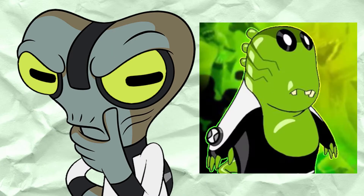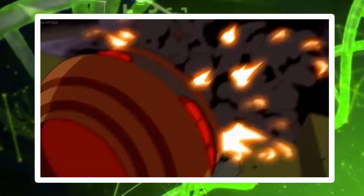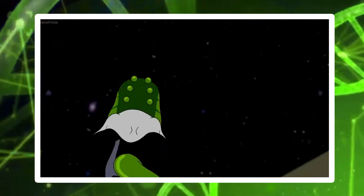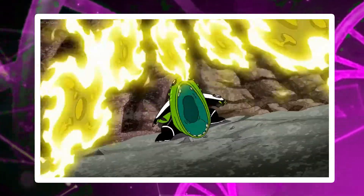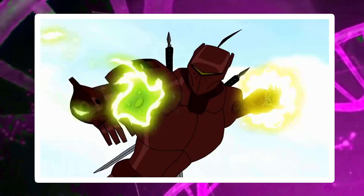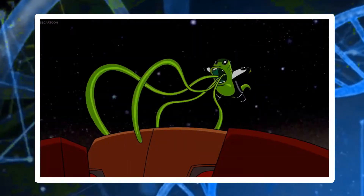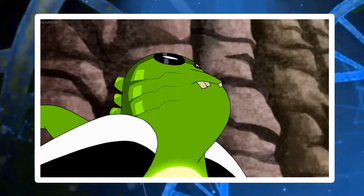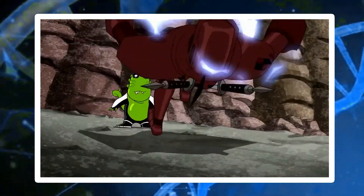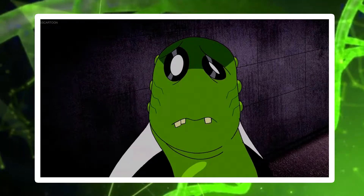Moving on to Ben's Gourmand form, Upchuck, which is a pretty unique alien. He has a decent combat ability, being able to take on super-advanced Vilgax drones and also soloing the Forever King. He is also relatively versatile, being able to eat and regurgitate energy, along with being able to consume literally anything. His escape score is pretty abysmal, as he isn't very capable of leaving large-scale fights. He does make up for this with his main ability, since he can almost always eat his way out of any situation. I'd place him in C tier, as he isn't the most capable of all the aliens in the Omnitrix.